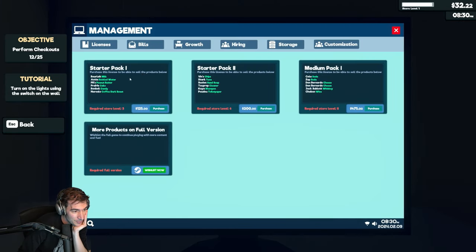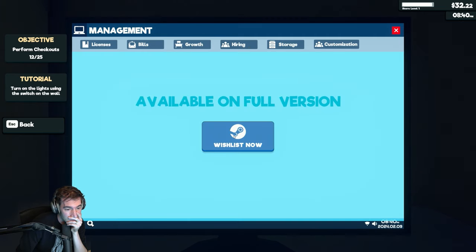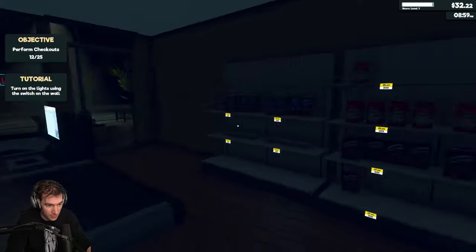Starter pack — purchase the license to be able to sell the products. Bills are paid. Growth. Hiring — I can't afford any of this stuff. We're open — I literally can't afford to close.